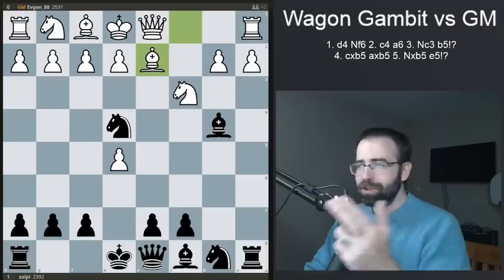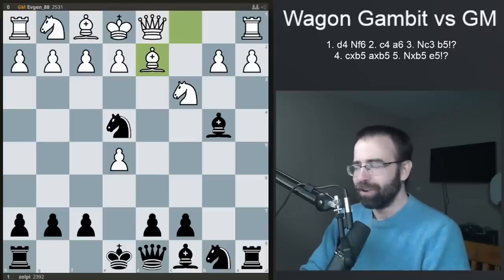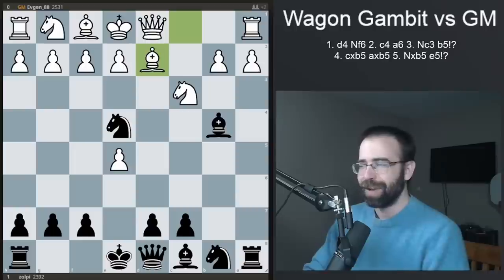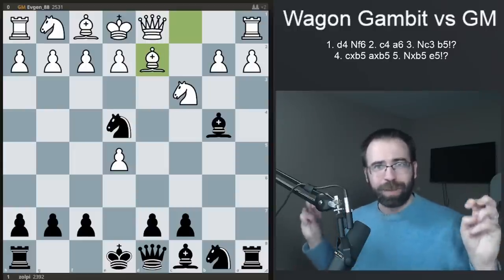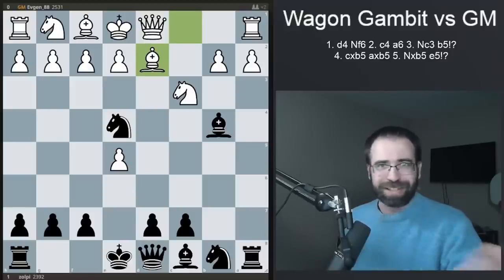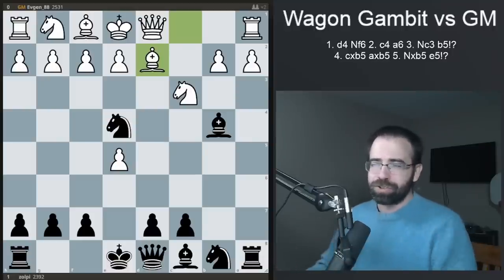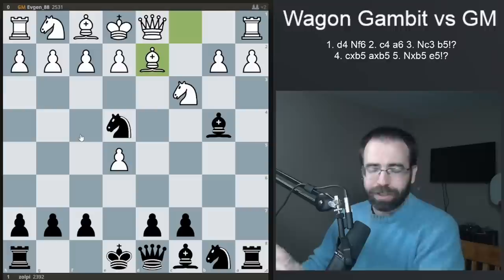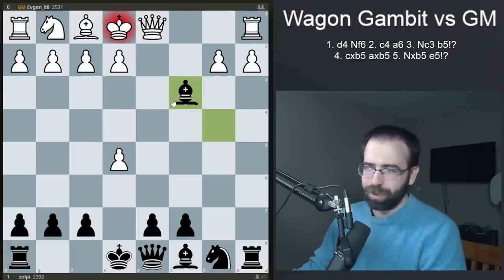Because now after bishop to B4, which is what I played, you can defend the knight again with bishop to D2, and this is where we get to a very interesting and critical position. You have the opportunity to either play for the wagon gambit trap — which is a very dubious trap that equalizes, it's not a trap that wins the game — or you can try to just equalize in this position. If you really wanted to play objectively the best, you would swap here twice, one way or another.